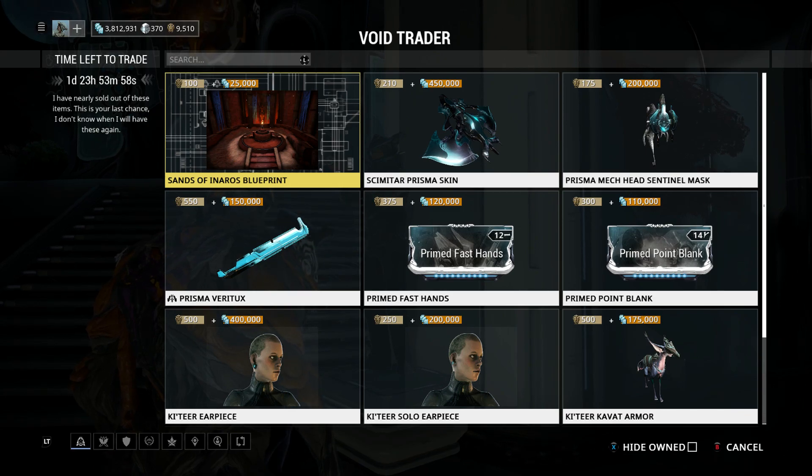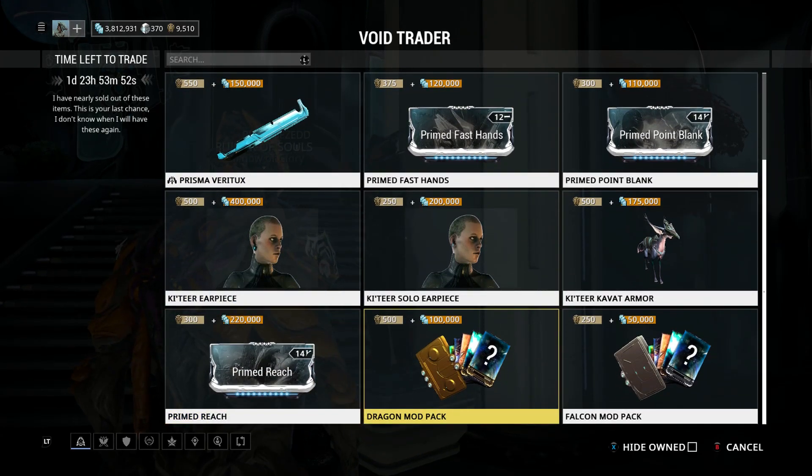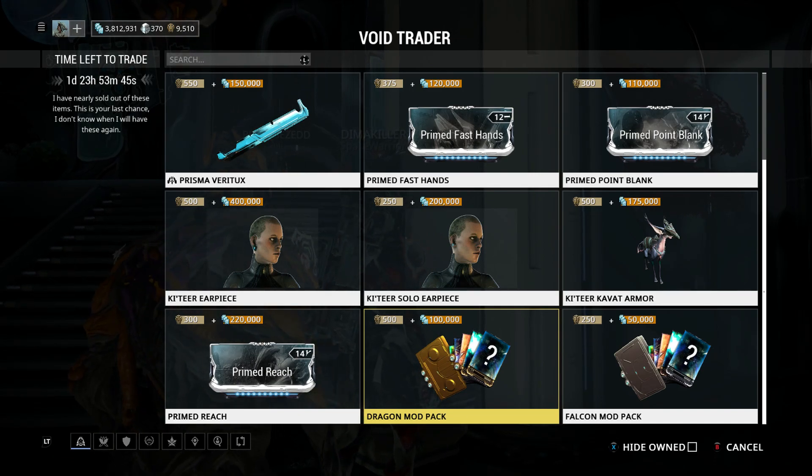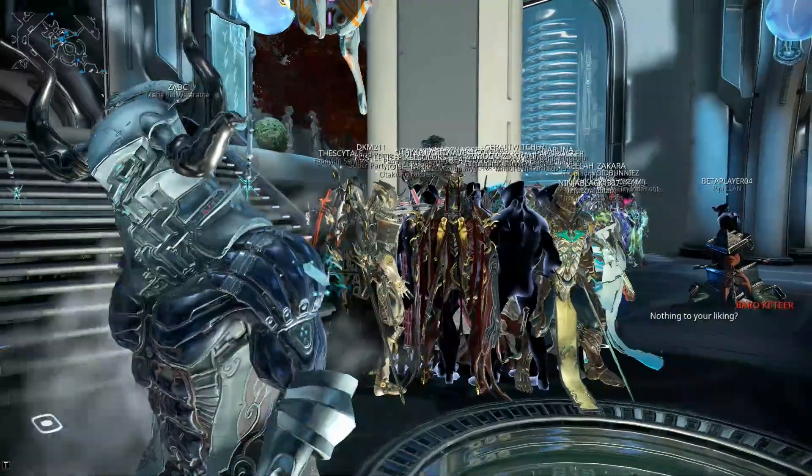The normal earpiece is slightly better than the Solo one. The Katia Kvatt armor looks really nice though the helmet is a little bit weird. Primed Reach is also a fairly decent mod worth picking up. There's the Dragon Mod Pack and the Falcon Mod Pack — remember these are automatically opened, so go to the mod machine, sort by recent, and your new mods will display there.